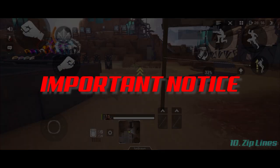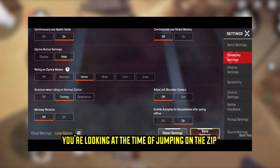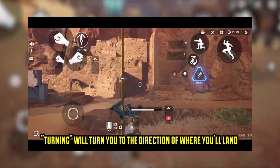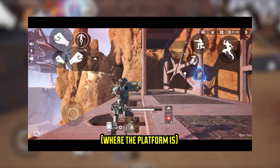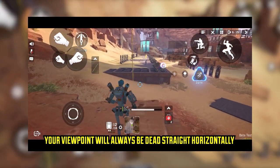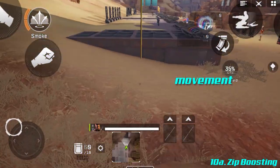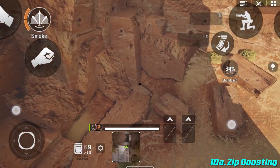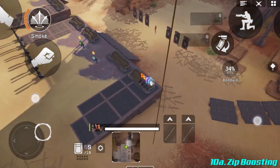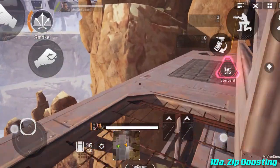Before getting into zip line details, check out the full settings guide linked in the description, as there are a few settings you need to understand when using zip lines. Whenever you're riding a zip line and jump off, you get a nice movement speed boost — it basically shoots you off. While in the air, hold your crouch button down, and as soon as you hit the floor you'll slide.